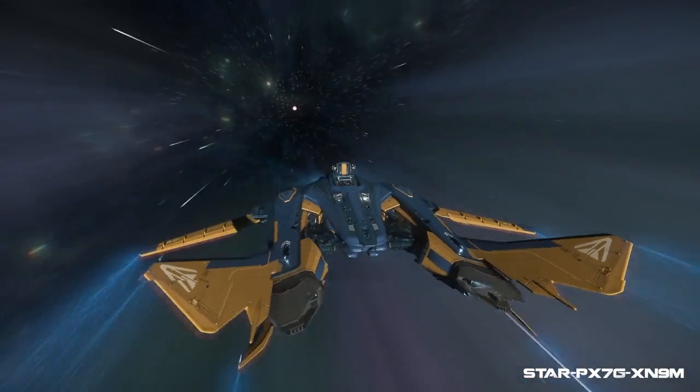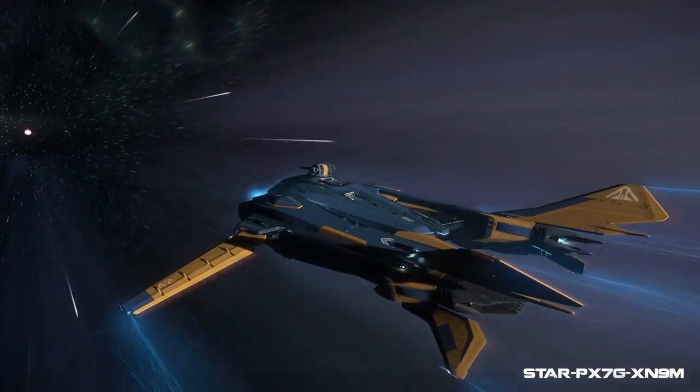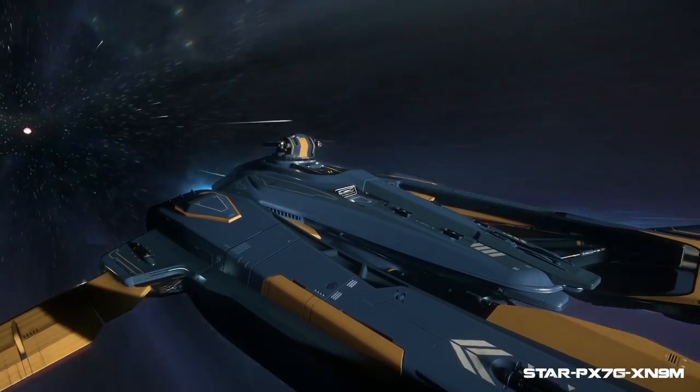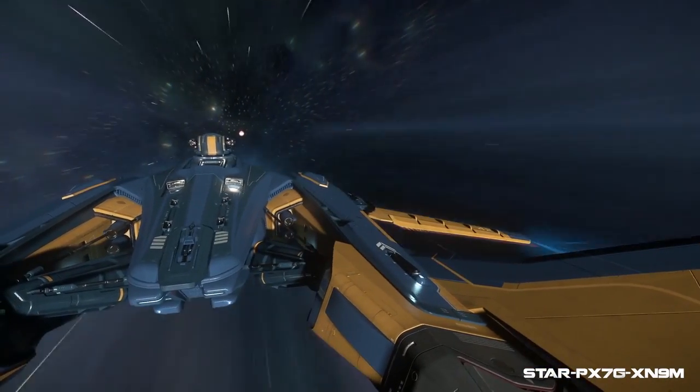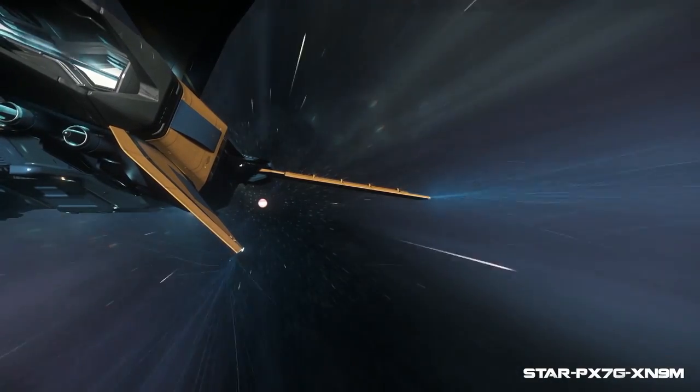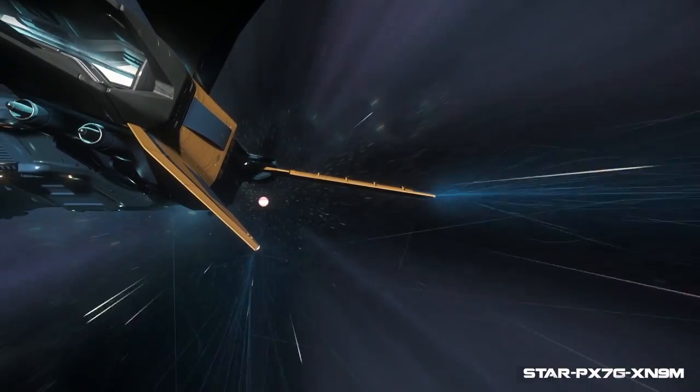This is Black from Castle Black Gaming, where I get right to the point with all of my guides so you can get back out into the verse. Today I wanted to go over a larger fighter that I was looking forward to getting — the Aegis Vanguard Sentinel. I won't be going over the differences in the Vanguard ships as the build-offs can vary a little and I wanted to give them each their own video.